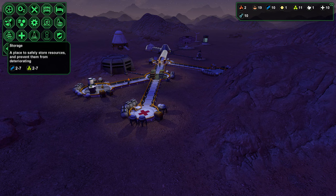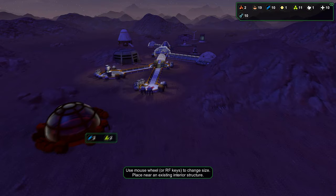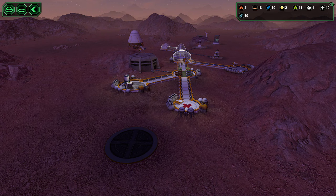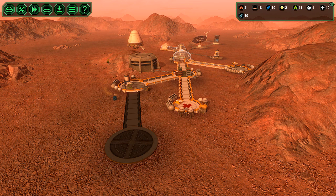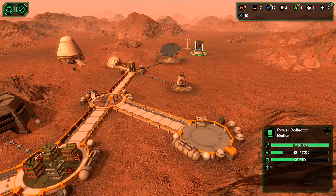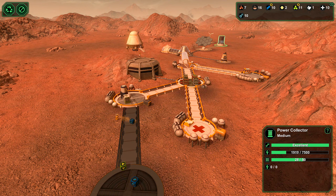Now let's have a factory so that we can actually create some things. I want that area to be for another entrance in and out. Power storage is low, but we have the star — Proxima — out, and that is filling up our power collector just nicely.